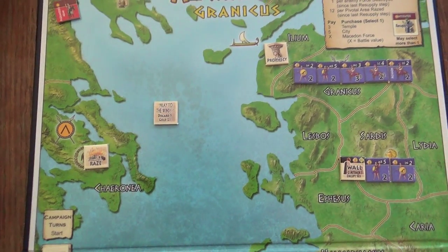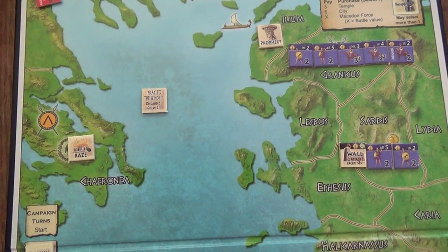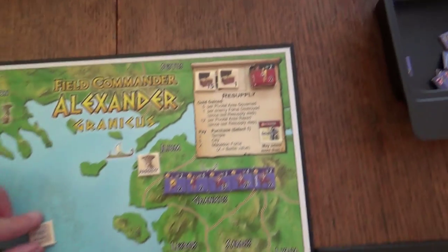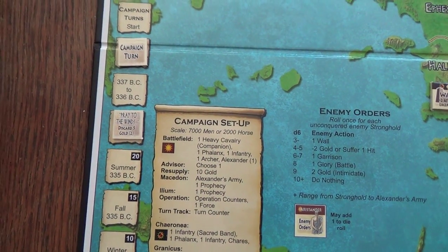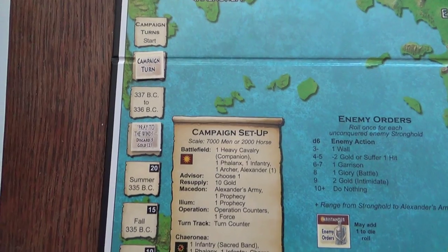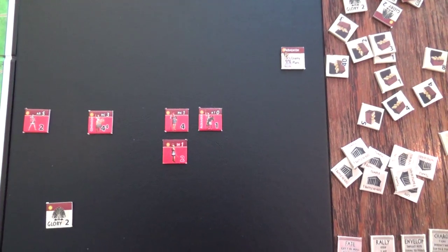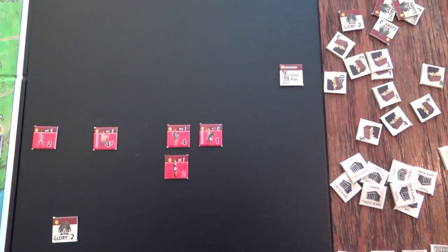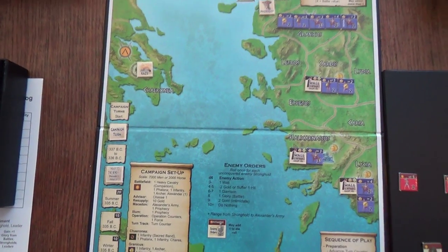The prophecy is 'Pray to the Winds' - we have two turns to discard five gold. We could pay the five gold right now to complete it, but I'll place it two turns ahead on our turn marker to track the deadline. If this prophecy is not fulfilled after that turn, Alexander takes one level of damage. The game couples Alexander's levels with glorifications - the more glory he gains the better he becomes, but you can just call them levels for simplicity.